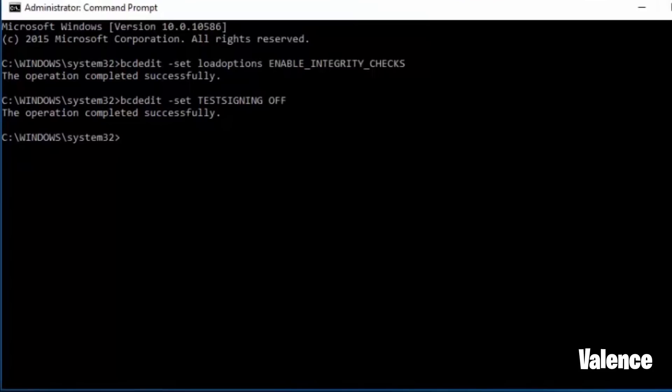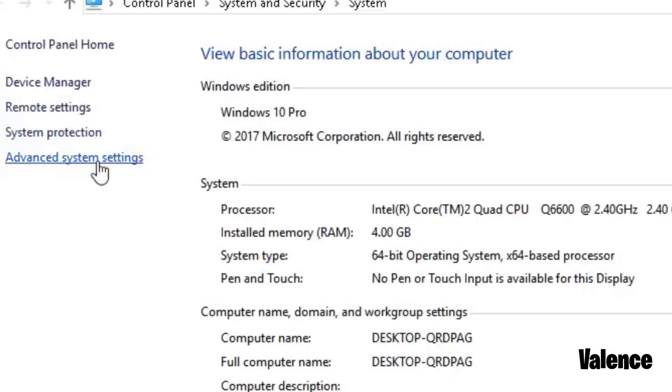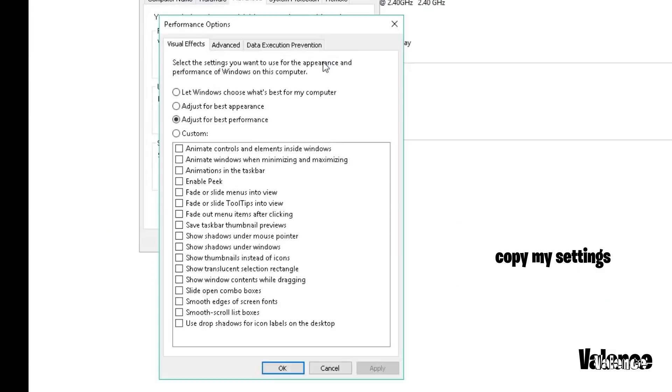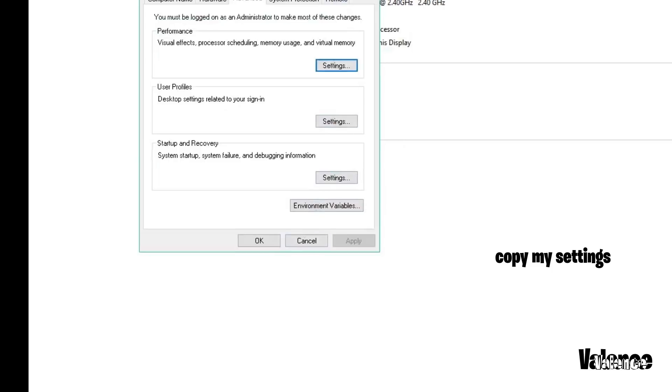Now you guys just need to reboot your PC and you should be out of Test Mode. Now just copy my settings and you guys should be good. If you guys enjoy these videos and want to support the channel, hit the join button below — you guys can support me and also gain exclusive perks to the channel.